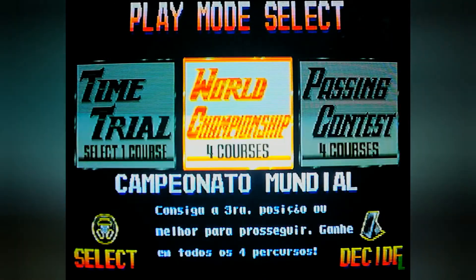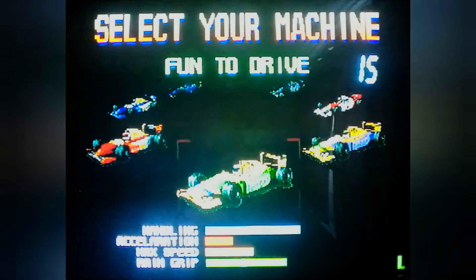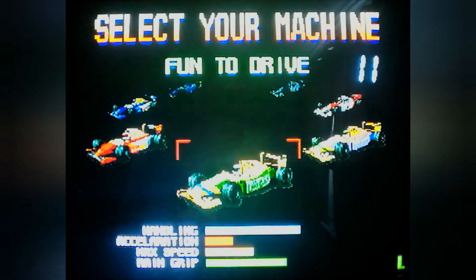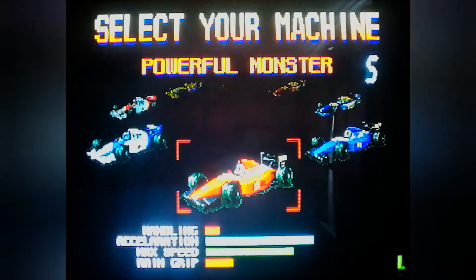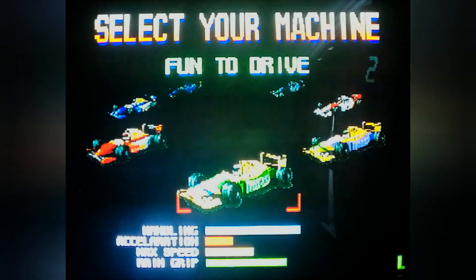But seeing as it came out in 1995, you've kind of optimized what you can do with sprite-scaling. This game is based in F1 — you see the teams here. These are really the teams from the 1993 Formula 1 season: McLaren, Ferrari, Williams, and Benetton.